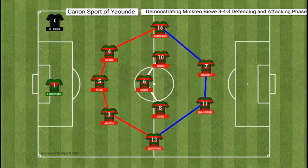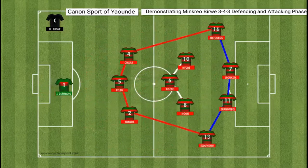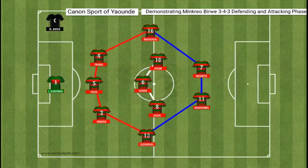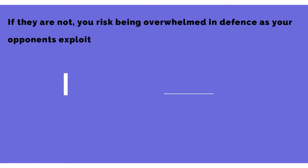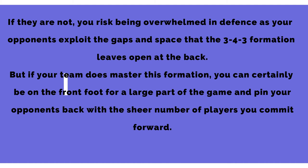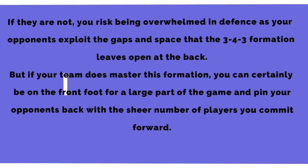For the 3-4-3 formation to work, you need tactically astute players who fully understand their role on the team. They must be flexible and know how to respond both with and without the ball. If they are not, you risk being overwhelmed in defense as your opponents exploit the gaps and space that the 3-4-3 formation leaves open at the back. But if your team does master this formation, you can certainly be on the front foot for a large part of the game and pin your opponents back with the sheer number of players you commit forward.